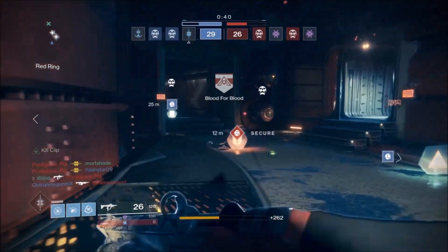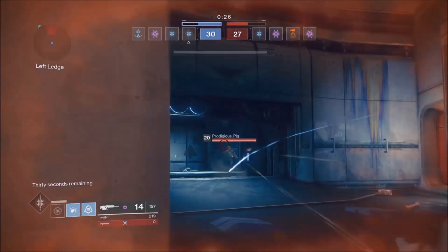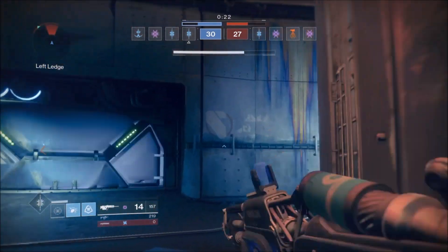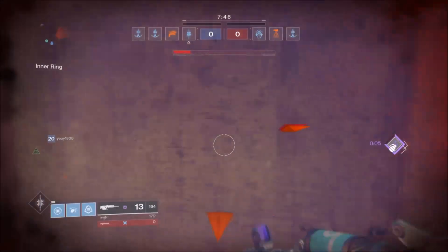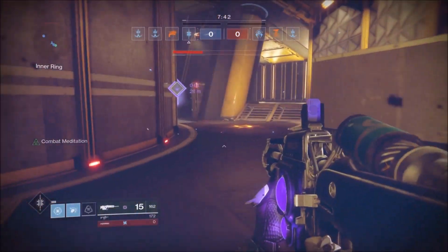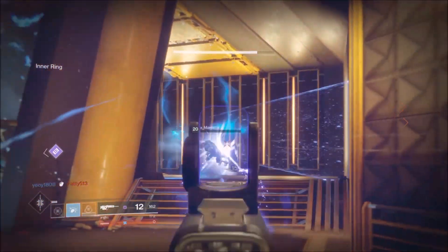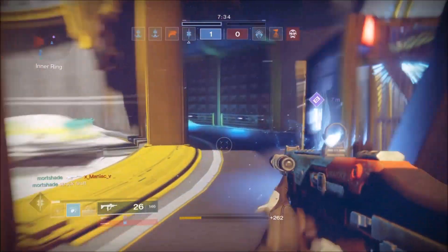Combat Meditation is also going to feature often in the Crucible, since getting put in the red in most encounters seems unavoidable. The question is going to be, is it worth using Lucky Raspberry over other exotics in the Crucible? As someone who likes to use Arc Bolt grenades anyway, I would say probably yes. It's hard to dethrone the top PvP Hunter exotics like Foe Tracer and Knucklehead Radar, but as far as Arc Striders go, Lucky Raspberry is a very sound choice. If you can get a hold of it, chuck on Lucky Raspberry and lob some Arc Bolts in the Crucible.